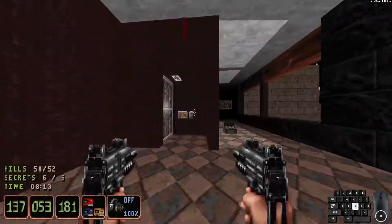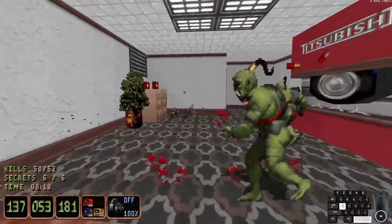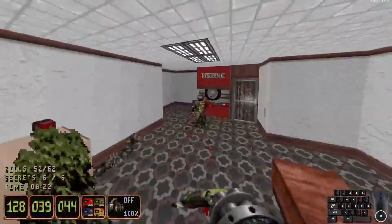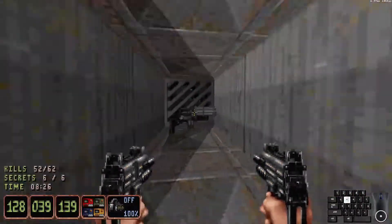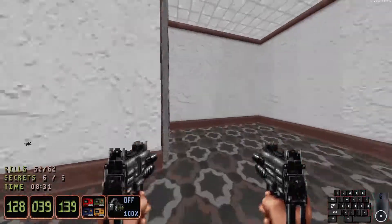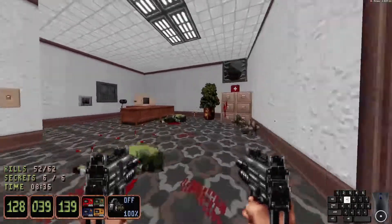With the yellow keycard in hand, we can now go inside the central admin office here, with two guardians. Not the easiest environment to fight guardians in, but they don't deal too much damage, thankfully. There's Titsubishi again. And here's the other door out of the admin offices, in case you want to use it.